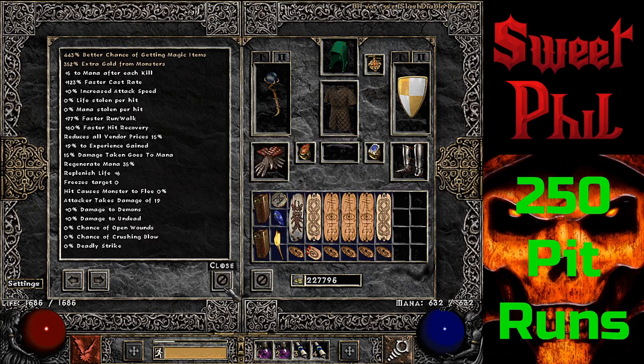I farmed these on player 7 because I didn't really think I had much of a problem killing stuff, except for like lightning enchanted archers — those would take a second sometimes, I would just skip them. All right, with that being said, let's get into these drops.